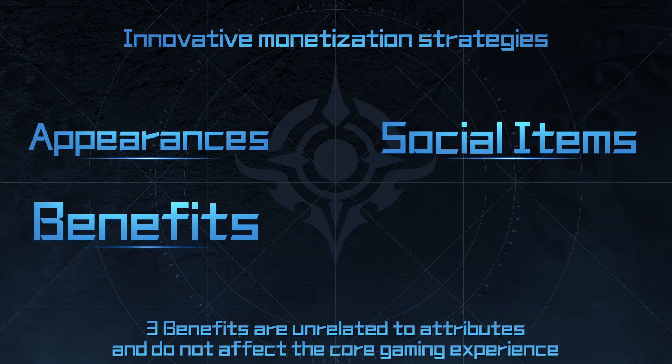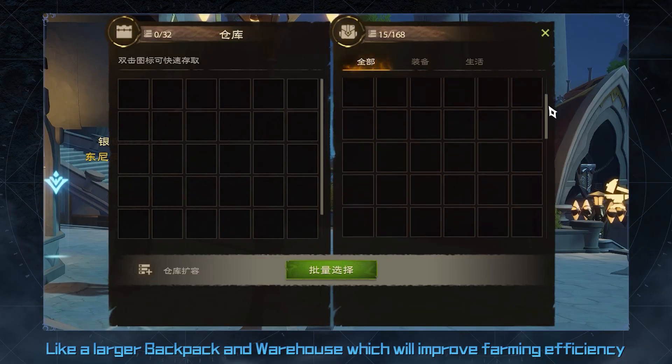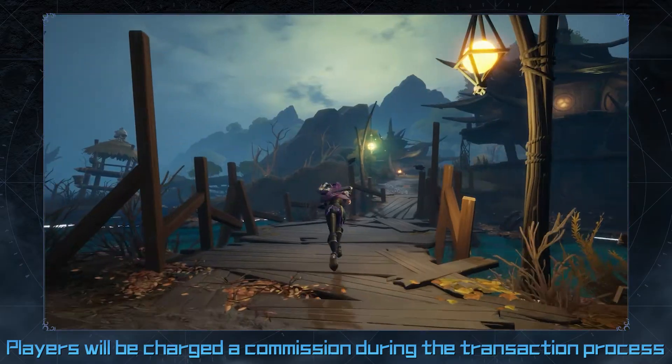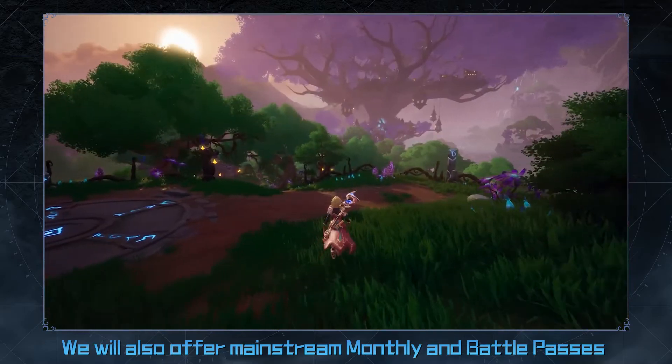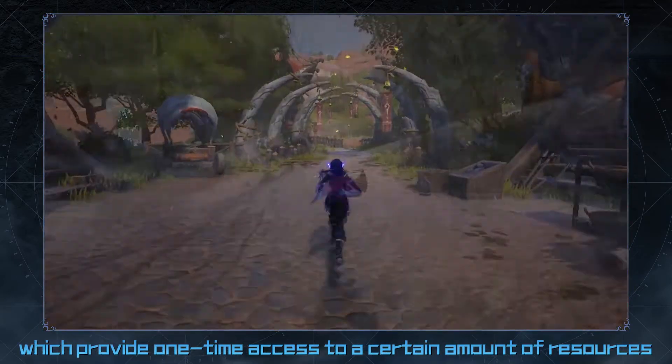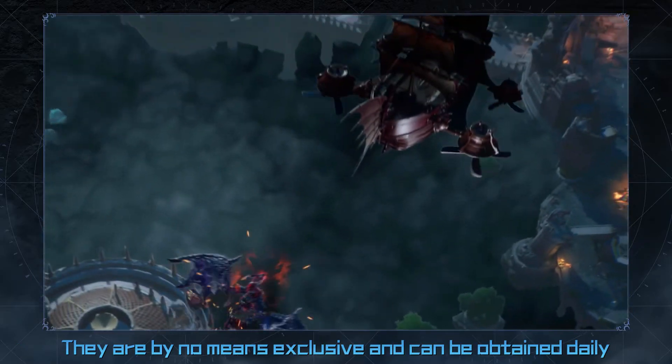3. Benefits are unrelated to attributes and do not affect the core gaming experience, like a larger backpack and warehouse, which will improve farming efficiency. 4. Commission fee — players will be charged a commission during the transaction process. We will also offer mainstream monthly and battle passes, which provide one-time access to a certain amount of resources. They are by no means exclusive and can be obtained daily.